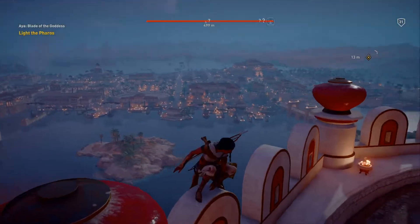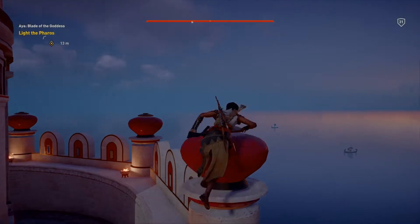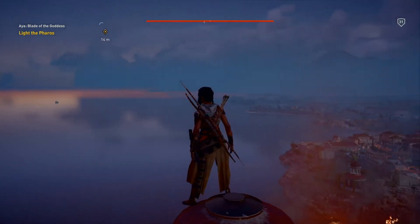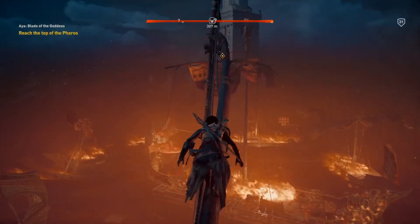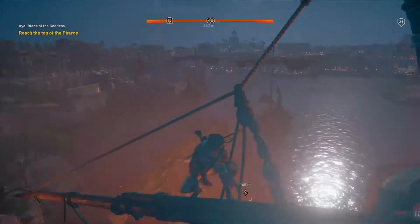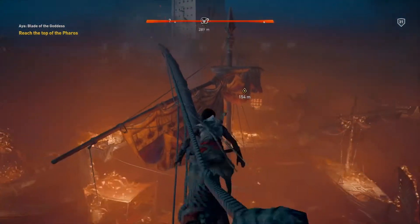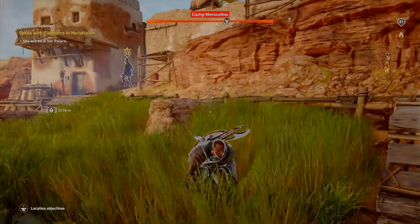Assassin's Creed Origins is the latest game released by Ubisoft in the Assassin's Creed franchise, and takes us back to the origins of the Assassin's Brotherhood. You play as a Magi to the Pharaoh of Egypt — the protector of Egypt and its people. The setting is Ancient Egypt, where Cleopatra and her brother are in conflict over who has the right to be Pharaoh.